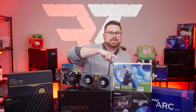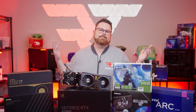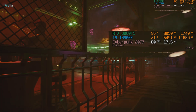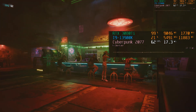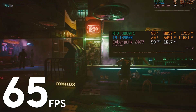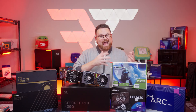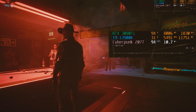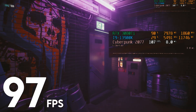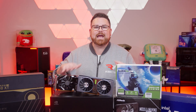So how did the 3080 Ti and 7900 XTX do with ray tracing ultra at 1080p? Sorry 3080, apparently you didn't make the cut. Kicking things off with Team Green, turning off DLSS and just running native with ultra settings and ray tracing at ultra, we saw an average FPS of 65 frames per second — that's playable. If we enable DLSS at quality, the average frame rate jumps up to almost 100 FPS, meaning you could potentially go up to 1440p and still have ultra settings and ultra ray tracing.